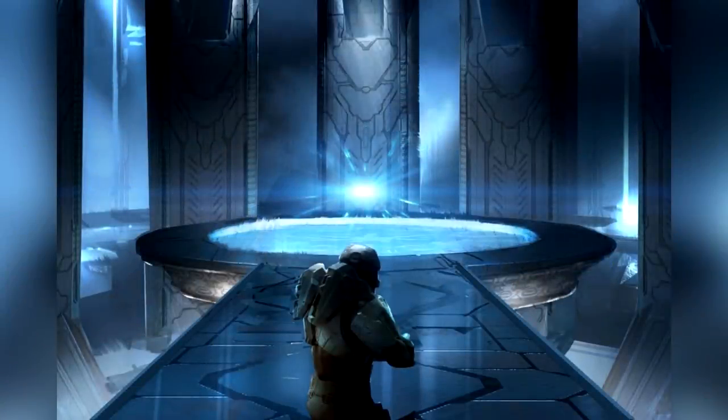There's also another concept art image that just slipped out. It looks very similar to the concept art we got with the big splash of Halo Infinite news at E3 this year. Master Chief is walking up to an orb — likely Cortana connected to it somehow, maybe this is how Cortana is talking to Chief now since she's not really in chip form anymore. Certainly curious.